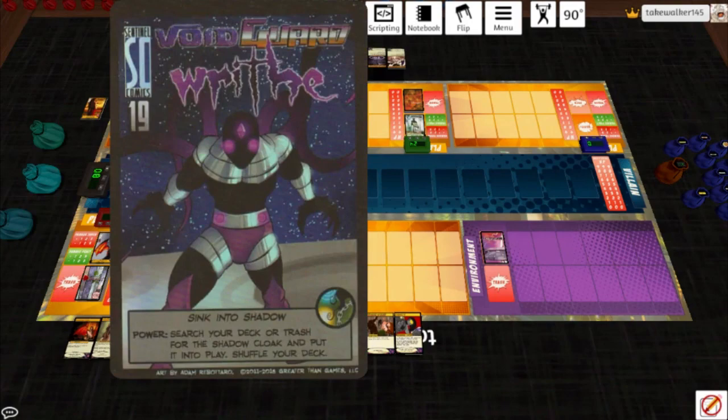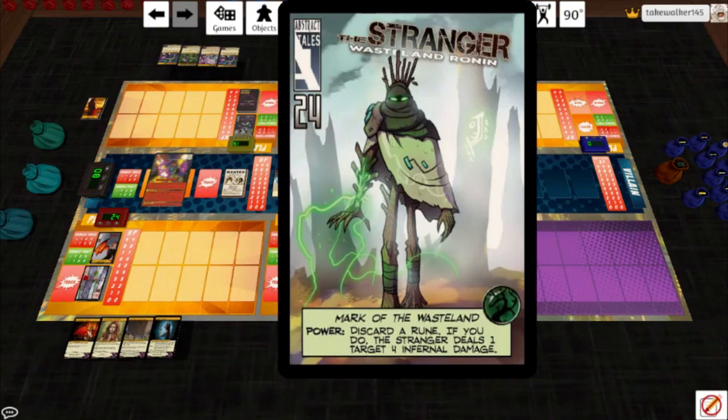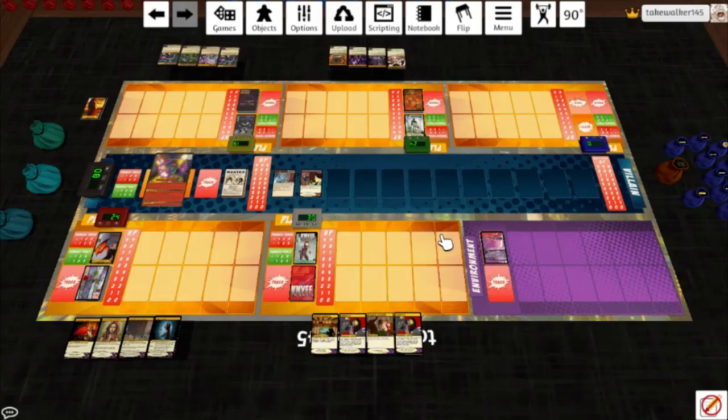Our secret weapon is Void Guard Writhe. His goal is to find Umbral Siphon and use it every round, because when he does that, Spite will not be able to heal. Theoretically we should be able to kill him on his front side before he flips. Rounding out the team we've got the brand new Wasteland Ronin the Stranger and a modified Knife, created by Adelphophage. We're fighting in the newly renovated FSC Continuance Wanderer — an environment that has undergone so many changes I basically had to pull out the whole deck to shuffle.